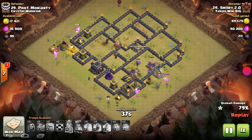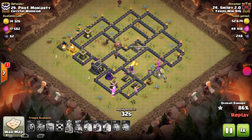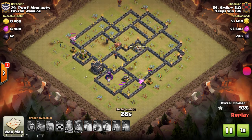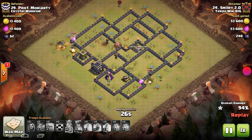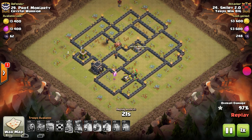Baby dragons, when they're raged, will do a ton of damage. Once you fan them out to make sure they're all far enough from each other that they're going to rage, even when they lose the rage at the end, there are enough of them that they just start destroying defenses. You can see one is going to tank for the others, and we still have four left at the end of this raid. They take out the town hall and then that last archer tower. Nice three-star.